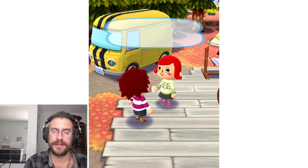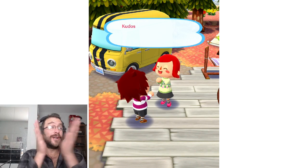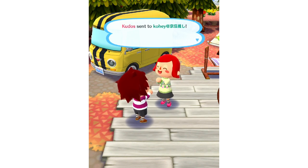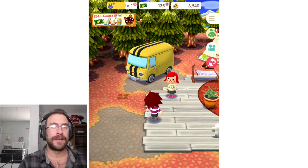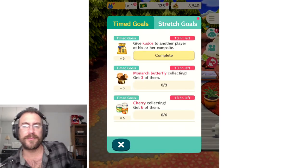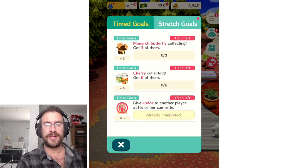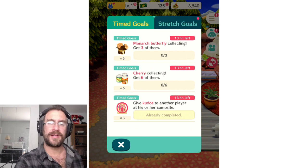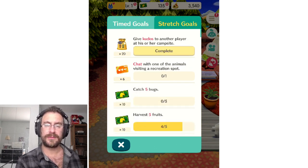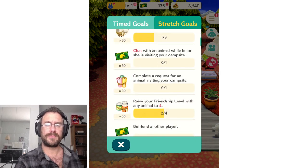So now I have more nets. How do I give kudos to her campsite? Give kudos — Kudos! Alright, so there is our timed goal — we gave kudos. Six cherries, three butterflies, and then some stretch gulls. Harvest five fruit — that's easy. Chat with an animal visiting a recreation site — you can totally do that. All this stuff's kind of easy.